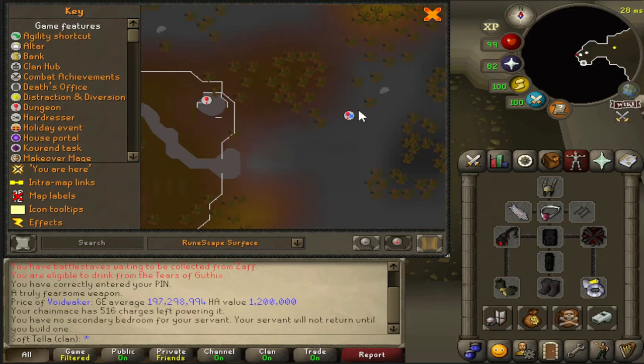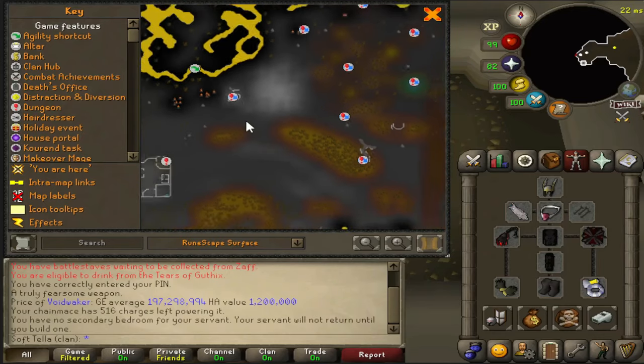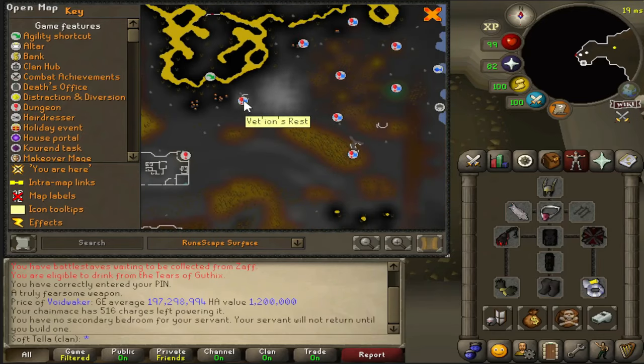To get to Calvaryon, it's simply west of the Corporeal Beast cave right there. And if you want to get to Vetyon, it's the most western out of all of these dungeons right here — Vetyon's Rest.